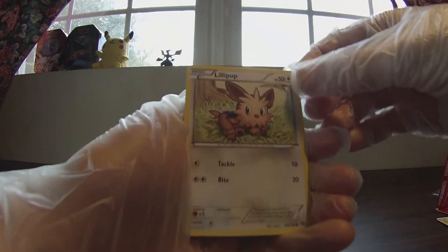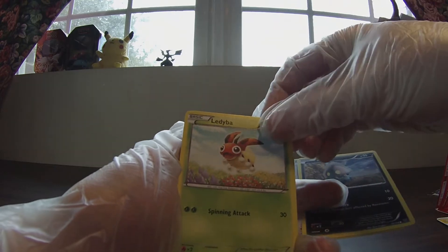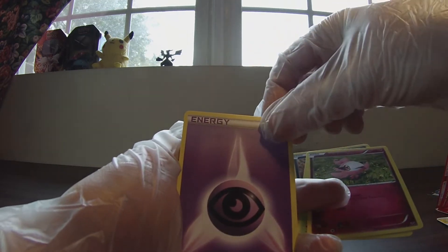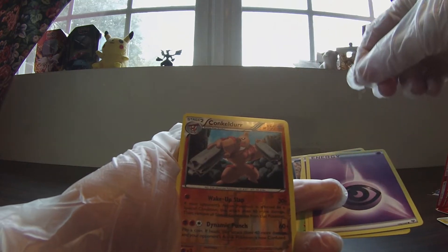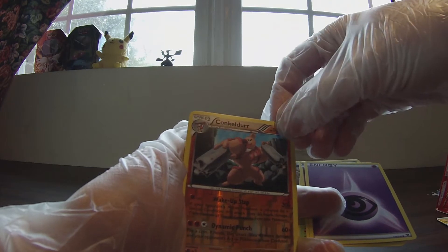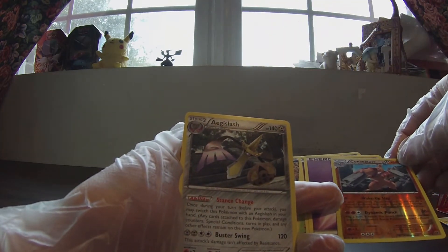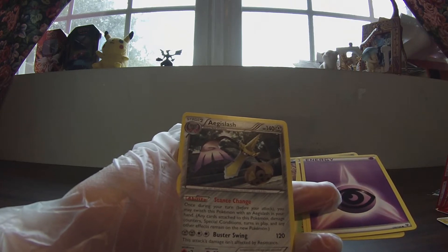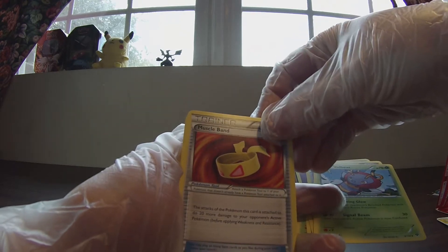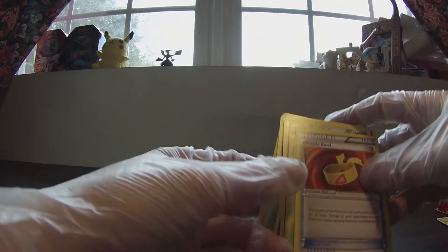Alright, here we go. Litleo, Inkay, Helioptile, Spritzee, a Psychic Energy. The reverse holo is a Reverse Holo Rare — Klinkang, very nice. And the rare in the pack is a non-holo Aegislash. Not too shabby. And we got a Volbeat and Muscle Band — very good card to have. And a Whirlipede. The more Muscle Bands the better I have in my decks.